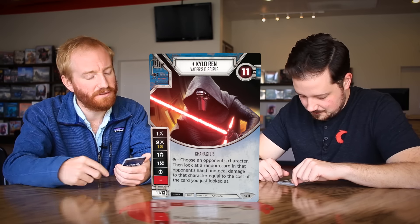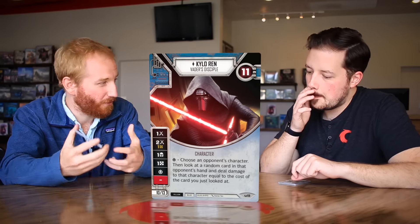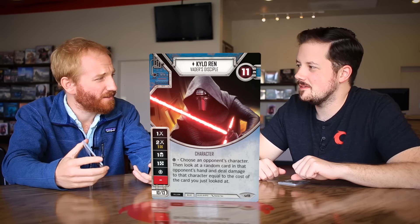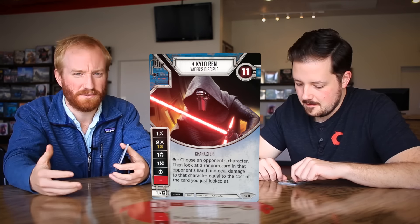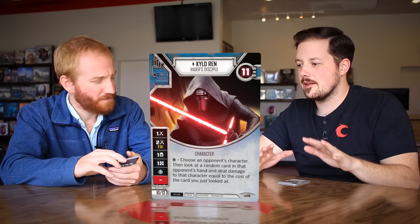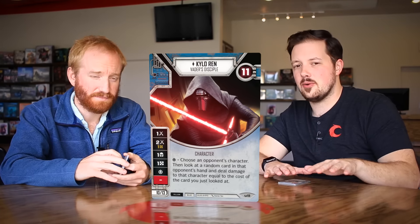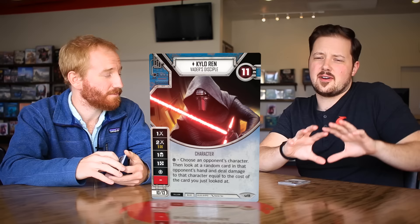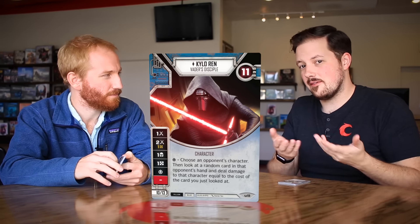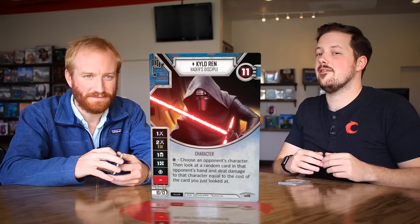Kylo is villain, blue. There are heroes, villains, and neutrals, and then colors: blue is force-using cards, red is military or tactical cards — generals and stormtroopers — and yellow is smugglers and spies, outer rim characters. Deck building restriction: to run blue cards you have to have a blue hero or villain starting in play. To run villain cards you have to be playing villains, and vice versa for heroes. But there are neutral force cards — like Force Choke might be villain-only, while Force Throw is neutral, so both sides can use it.